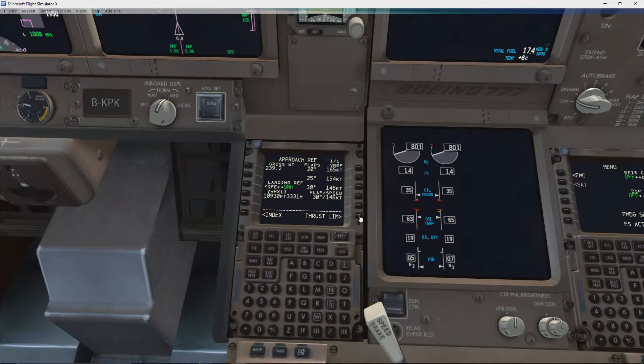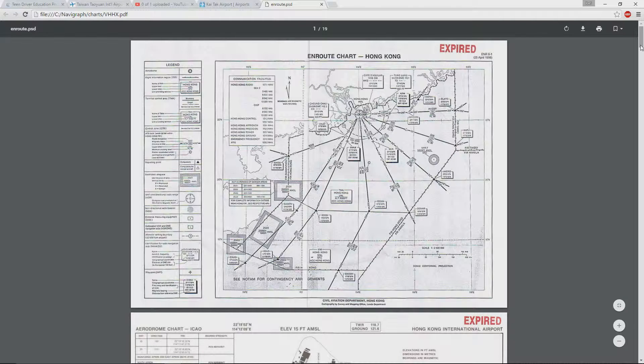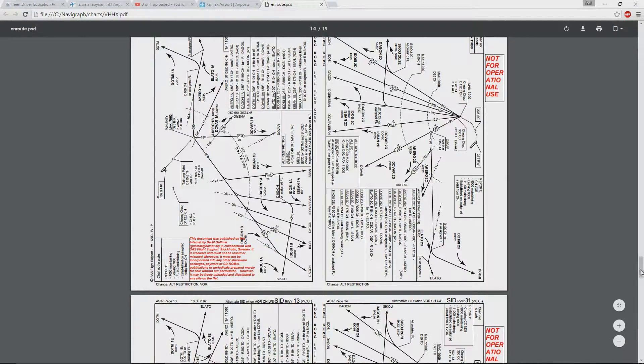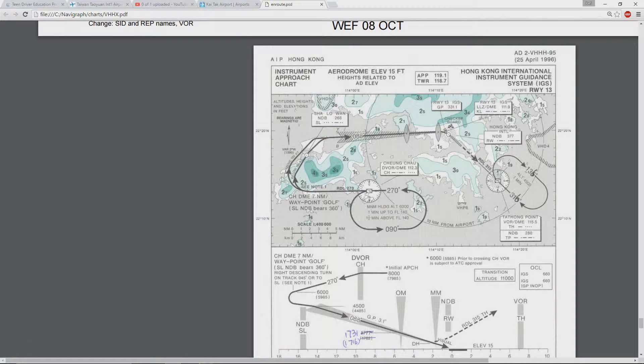I'm going to go ahead and pull up the chart real quick. We're about to start holding in a minute so I have time. I'm going to go down here until we find the IGS. So, we're going to fly here to the Cheung Chau VOR, hold at 8,000 feet. Then from here, we're going to go down to 6,000 feet. If we're above 180 knots, which we will be, we'll make a larger bank around the NDB, down to 4,500. It's actually not that bad of a descent, because as we're turning, we're going to be descending as well. So then we intercept the localizer here.